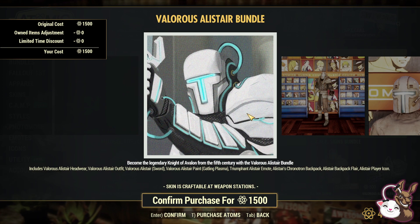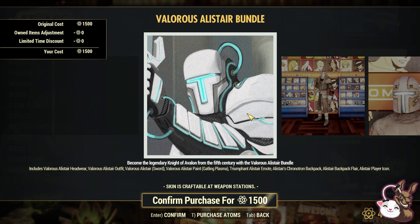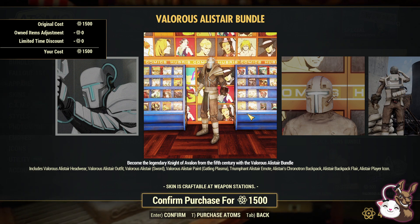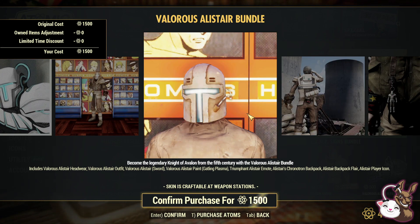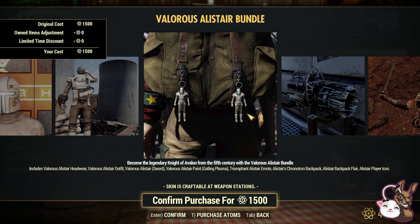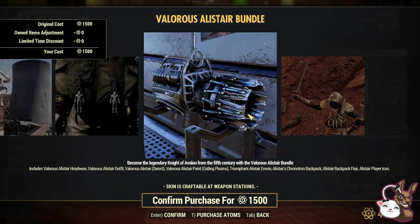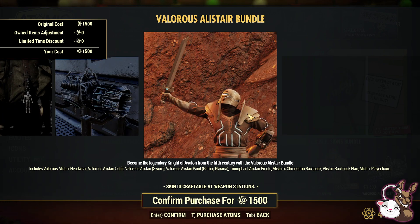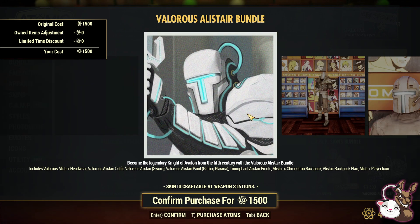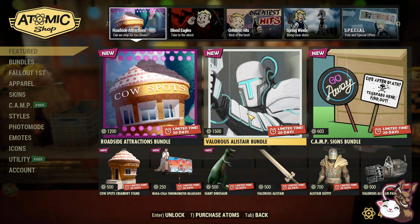The Valerius All-Alistar Bundle — that gets you the headwear and the outfit. I think the outfit looks alright — looks something like Iron Man. You're also getting the backpack and the backpack flares, a Gatling Gun, and what I'm assuming is a paint and a sword. Overall, for 1,500 atoms it's not awful. Please let me know in the comments if I said the bundle name wrong.